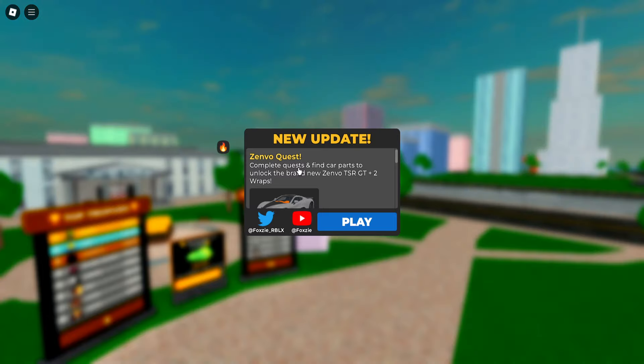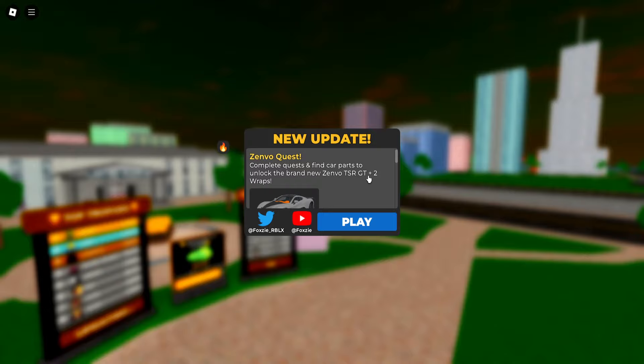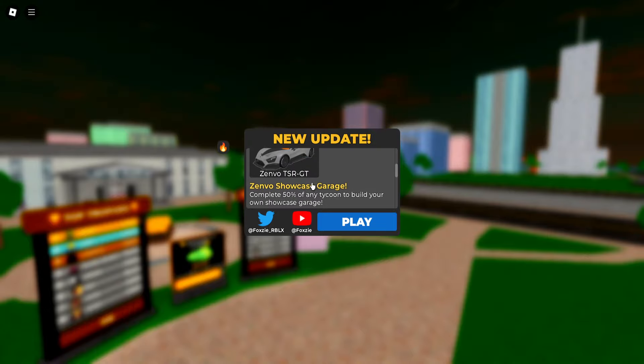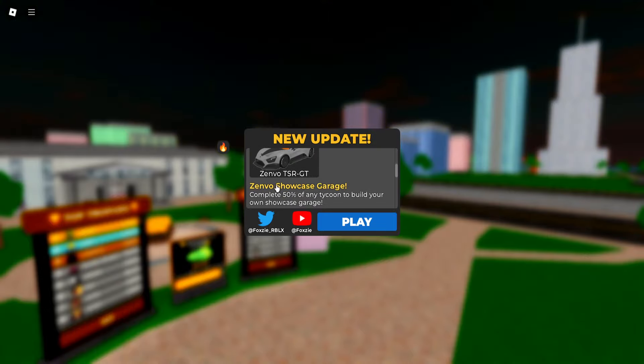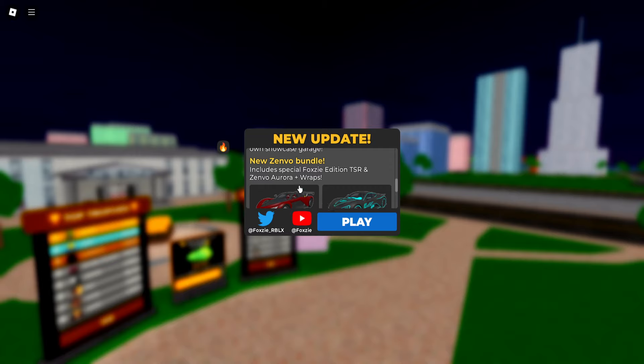We got the Zenvo quest right here. Complete the quest and find car parts to unlock the brand new Zenvo TSR GT plus 2 wrap. I think it looks absolutely cool. Zenvo showcase garage — complete 50% of any tycoon to build your own showcase garage.